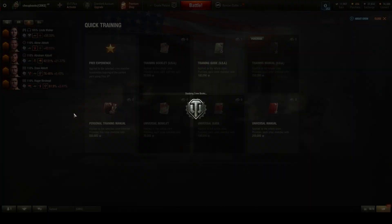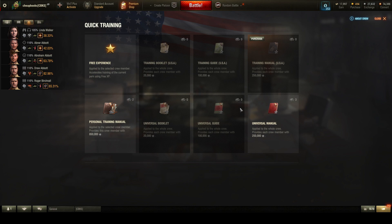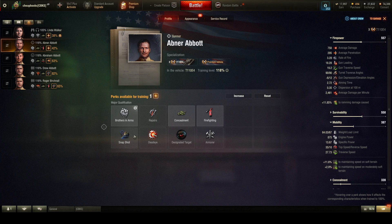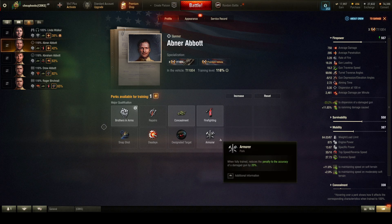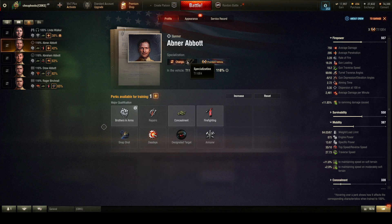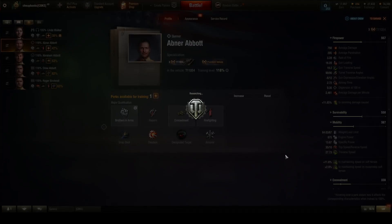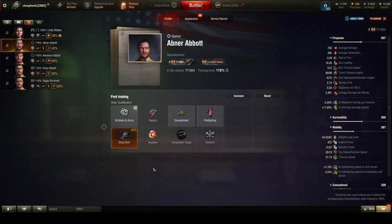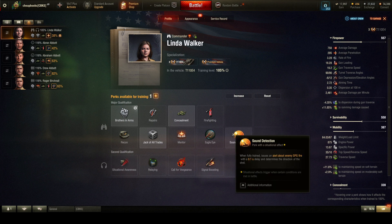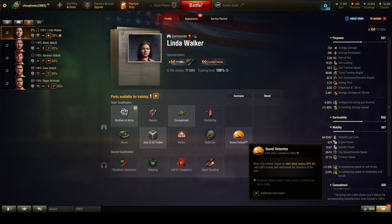For the two new skills, I'd probably pick something like repairs or a skill for when the gun gets damaged, since that's common on this type of vehicle. Dispersion during turret rotation also makes sense since this one likely has high dispersion, so I'll add that. I'm not going to worry about repairs since I use two repair kits. Maybe sound detection for the other slot.